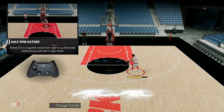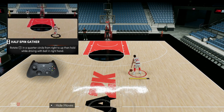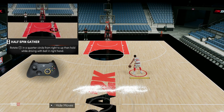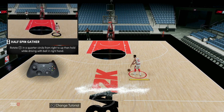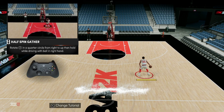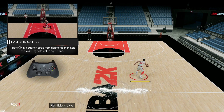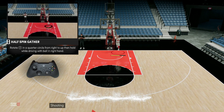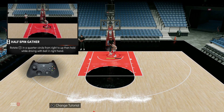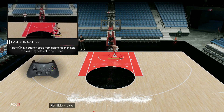The half spin gather — you just rotate the right stick in a quarter circle. Honestly, it's kind of a useless move. It doesn't really do much. Some people use it, some people don't. I don't use it and I honestly don't think it's very useful.